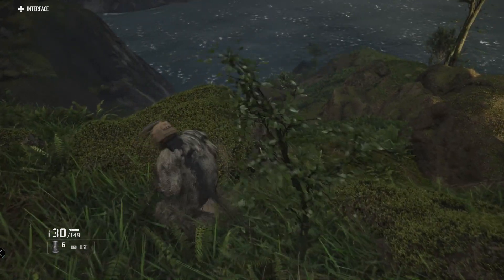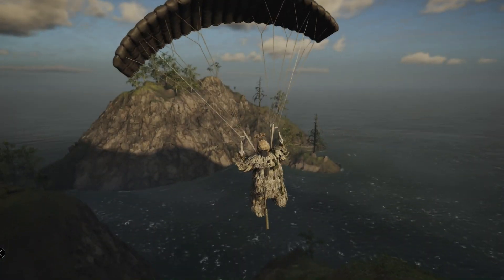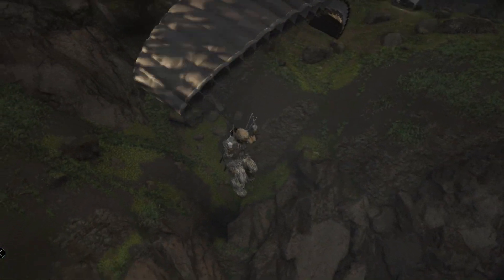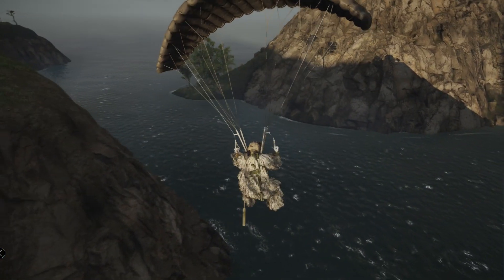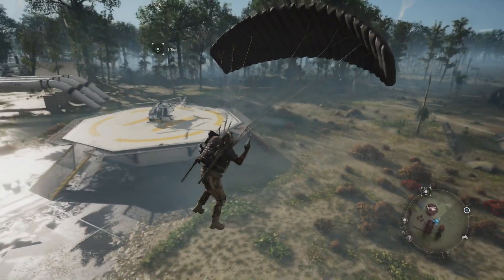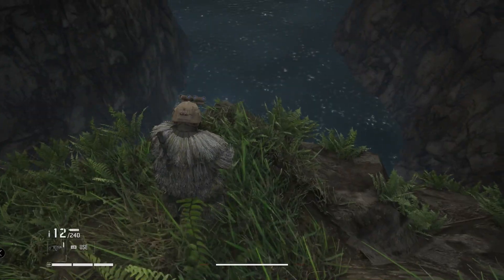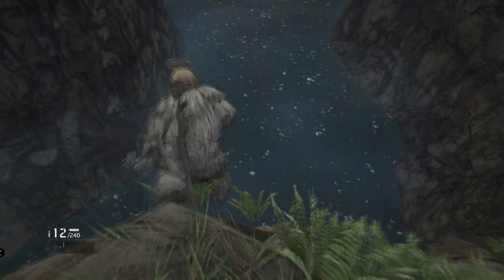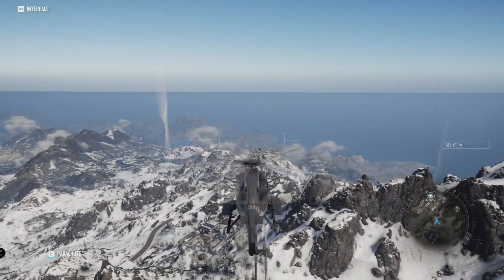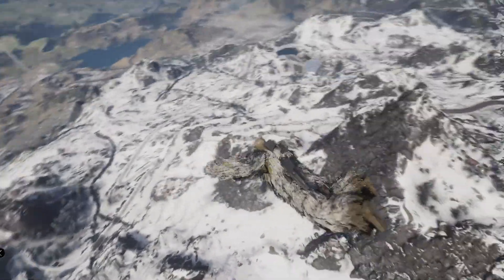What is going on everybody, it's Skills here, and today we're going to be showing you guys how to parachute like a pro. I get so many questions in so many videos asking how to parachute — people try to jump from different ledges and end up just falling down. I'm going to explain the best way I can to help you guys improve, and jumping out of helicopters is probably the easiest thing to do in the game.